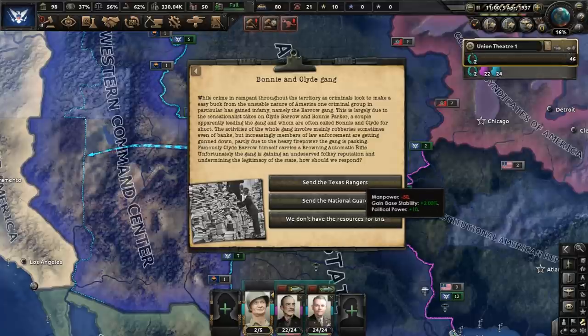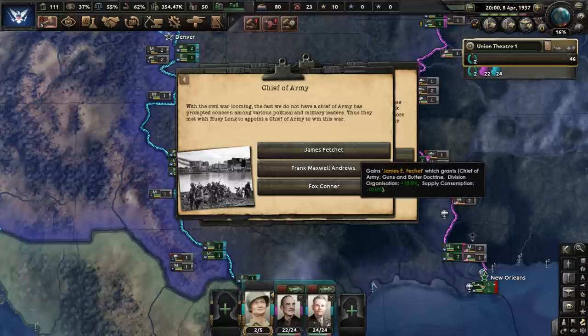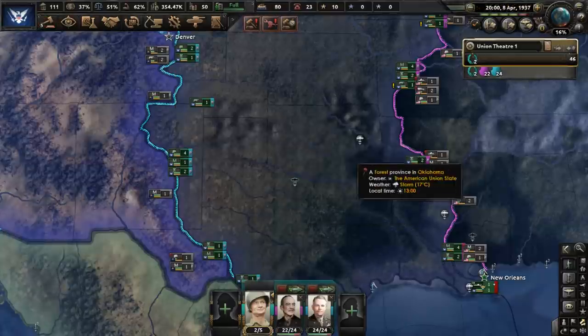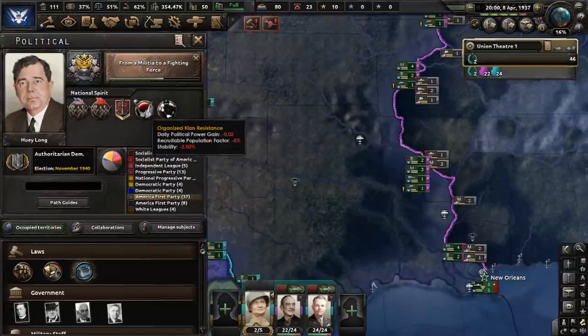The Bonnie and Clyde gang are causing problems — we're going to send the Texas Rangers to deal with them. James Feche will be made Chief of the Army. Also, Black Legion Resistance is growing, so we're going to add them to the list of resistant groups we are up against, which includes them, Federalists, Socialists, and the Klan.